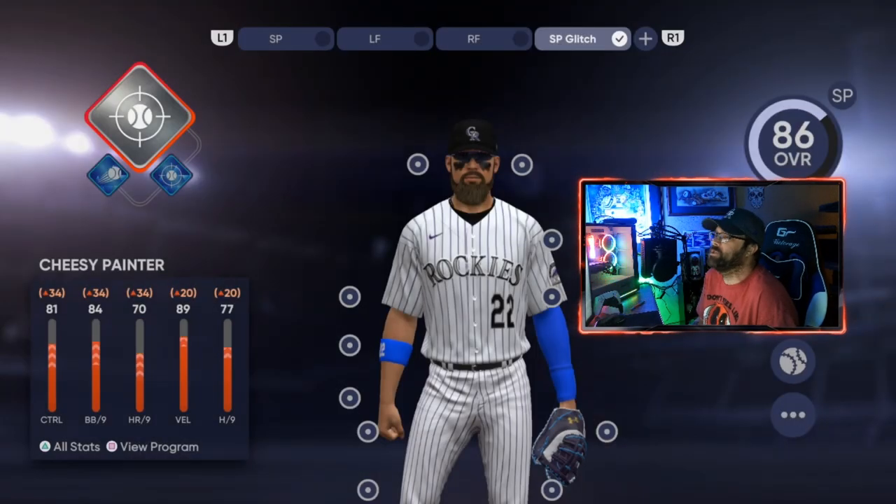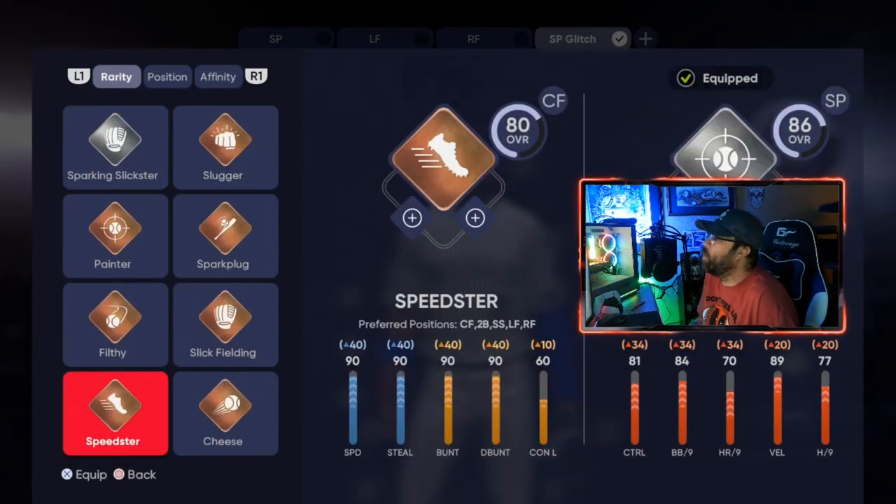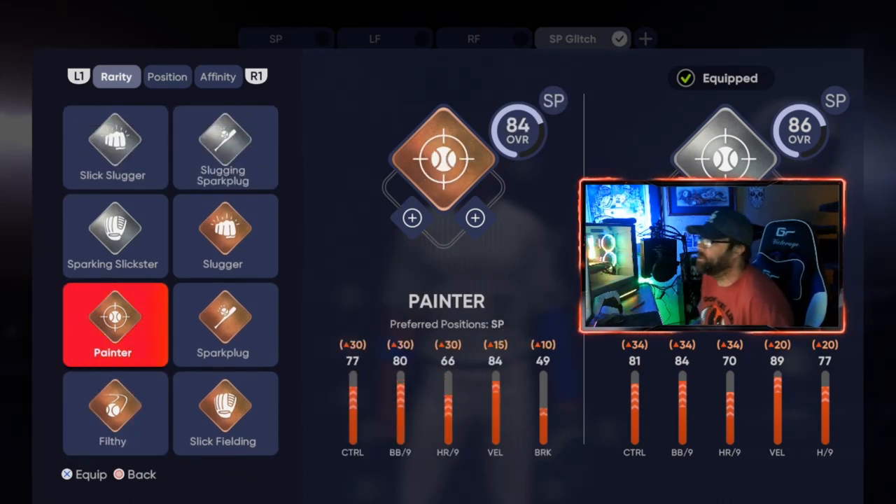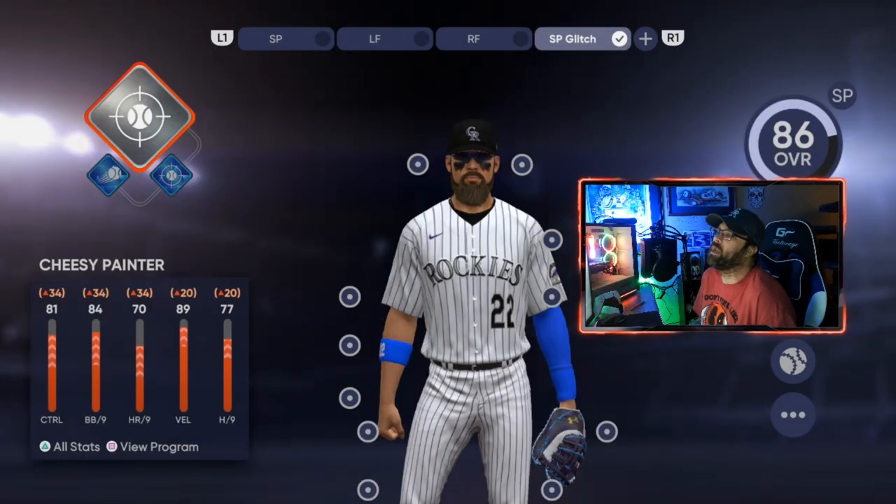Make sure you've got one of these pitcher archetypes selected. We'll make another video going over all of the pitcher archetypes coming up probably tomorrow. There are three you can start with: Filthy, Painter, or Cheese. Cheese is gonna be your relief pitcher — you can see right in the center of the screen under 'Cheese' it says preferred position is relief pitcher. Filthy is also a relief pitcher and Painter is gonna be your starting pitcher. If you're wanting to move them over to Diamond Dynasty, pay attention to those positions.